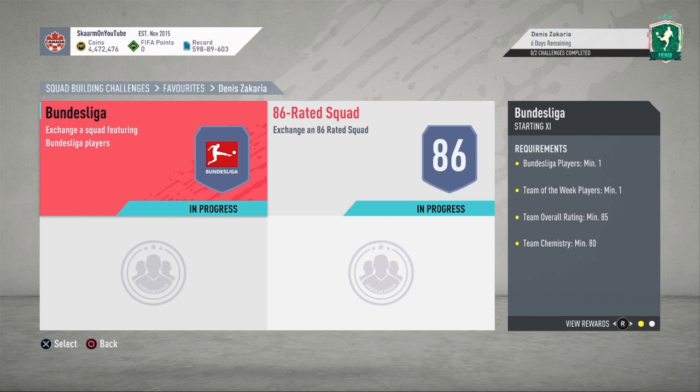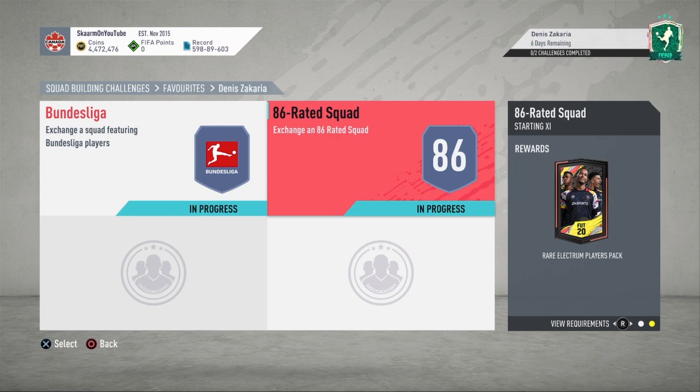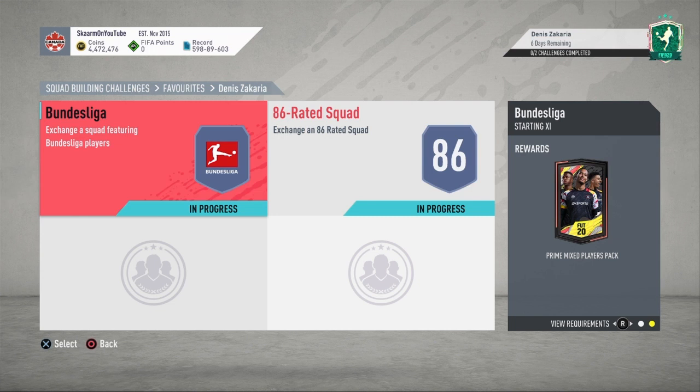This SBC in total will cost you guys 190,000 coins. You do get yourself two packs in return, which is going to be a Prime Mixed Players Pack and a Rare Electrum Players Pack.